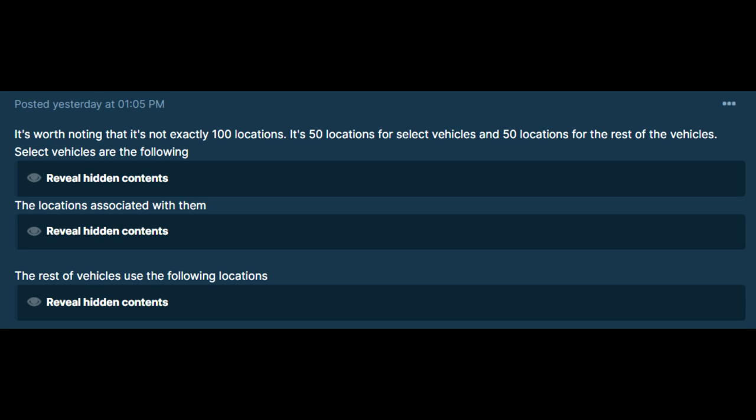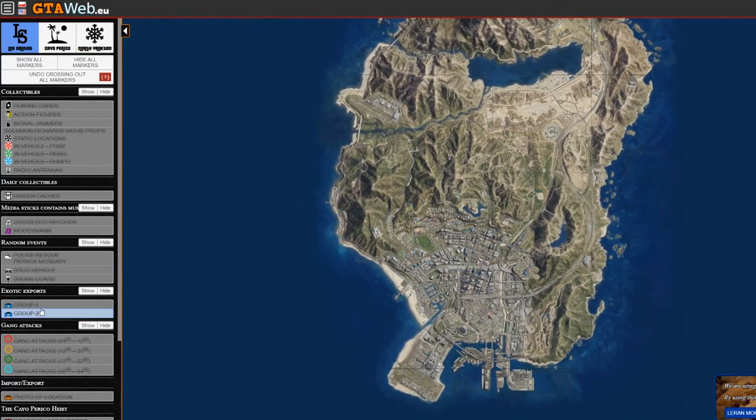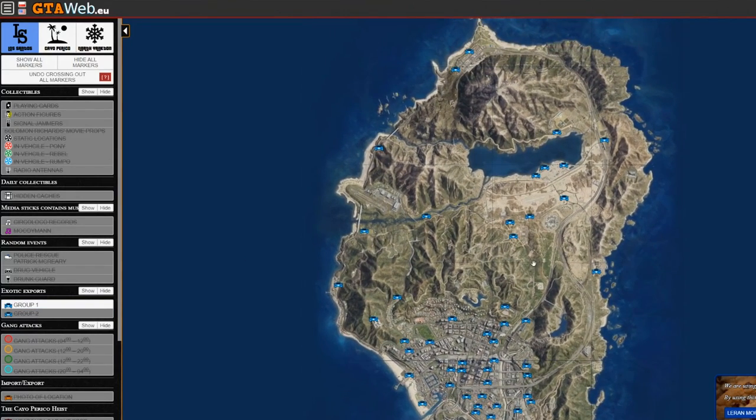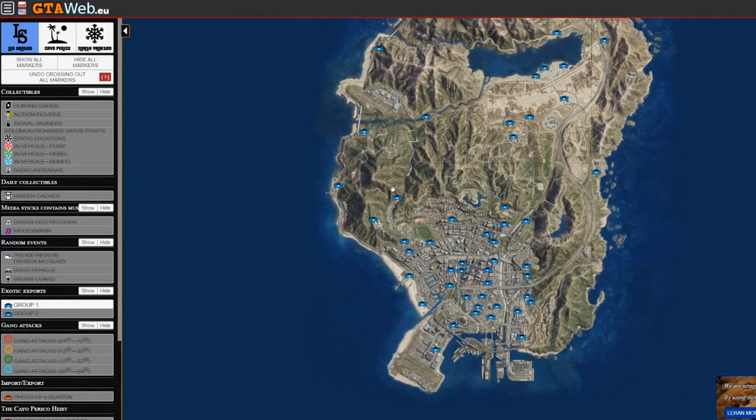It's broken down into two groups — 50 locations for a select few vehicles, and then 50 locations for the other ones. It's not really something you should pay too much attention to unless there's one vehicle you're trying to find, like you're at nine out of ten. You can refer to this list. And actually on the website, he sorted it by group one and group two. Use these resources if you really want to specifically find a certain vehicle, but I think for the most part, just flying around the map is going to be the best bet.